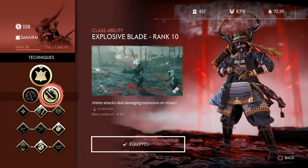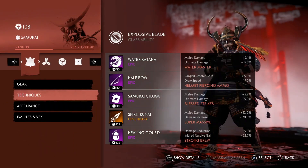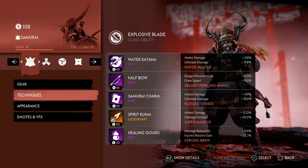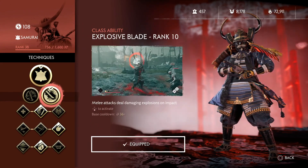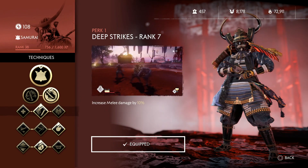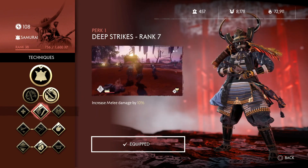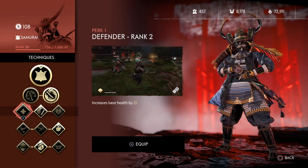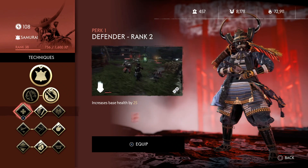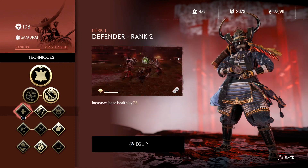On to the techniques — we've got Explosive Blade, which is going to be a huge output of damage. Looking at the melee damage stats, we've got roughly 10, 10, and 12 — so 32 percent extra melee damage. Then we've got Explosive Blade on top of that doing even more, and Deep Strikes adding another 10 percent, giving us 42 percent extra melee damage. You're going to be wrecking enemies left, right and center. If you want, you can go Defender for a bit more survivability if you're not confident being aggressive.